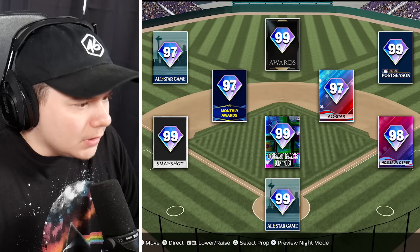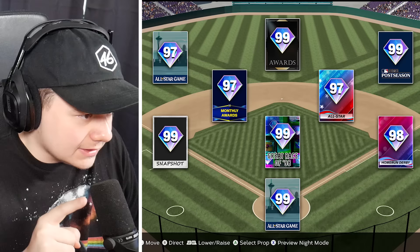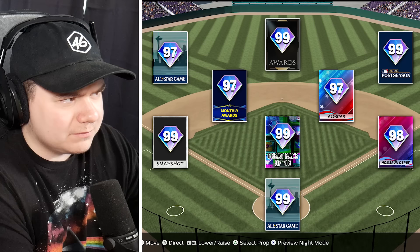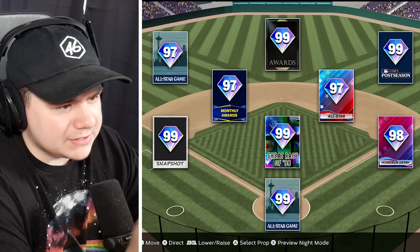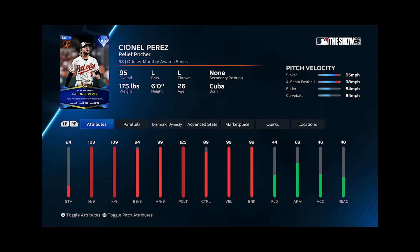Team number three. 99 All-Star Catcher, 99 Great Race Pitcher, 99 Awards, and a 99 2023 postseason in right field — that's going to definitely limit who this is. I think I might know automatically: this is Baltimore, because 99 All-Star Catcher is either Adley or Elias Diaz. Then 99 Snapshot would be Manny Machado, 99 Awards is Cedric Mullins, and the postseason card would be Anthony Santander. This has to be the Baltimore Orioles — I am crushing this. So I'm taking Adley at Catcher and I'm going to secure a lefty reliever, Cionel Perez.